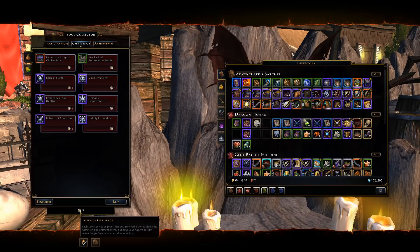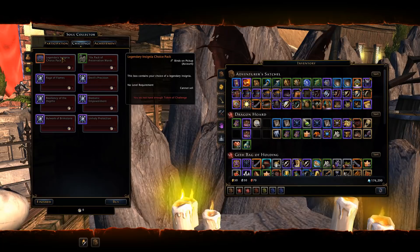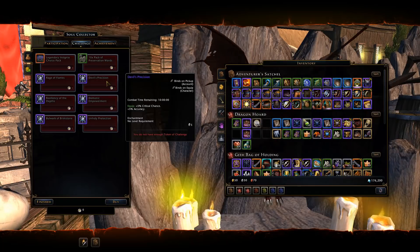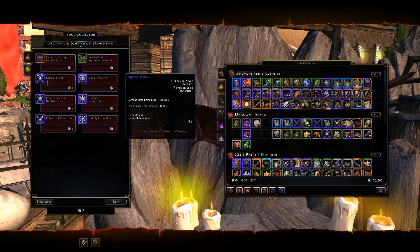For the remaining seven days you can obtain one challenge token per day, meaning you'll get seven of them if you fully max out your 21 days. You can get the best overloads in the game right now. If you're not yet end-game and still need legendary insignias, pick up those packs — they're bound to account so you can't sell them. You can also buy preservation mods here, which are fiercely expensive, so it might be worth your while. End-game players definitely want the overloads — like Devil's Precision for critical strike and accuracy, and Rage of Phlegm's for pure total damage.